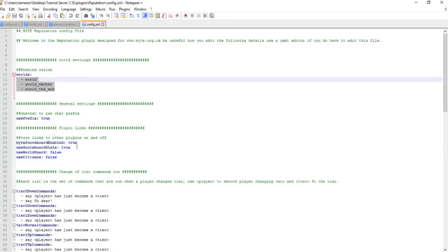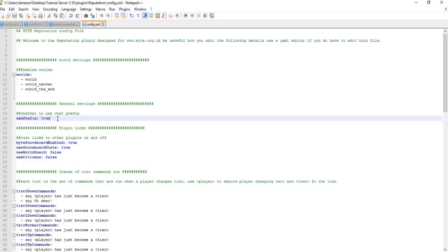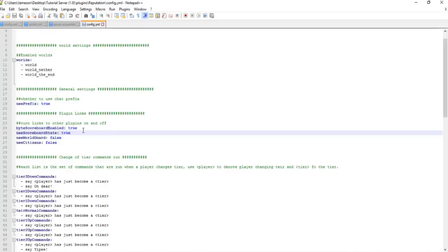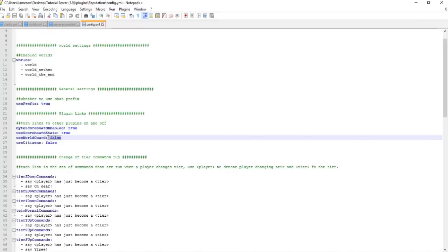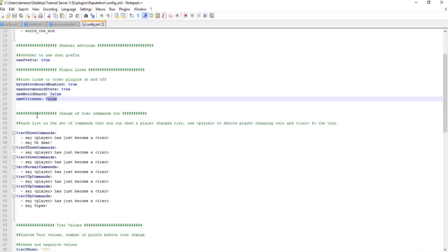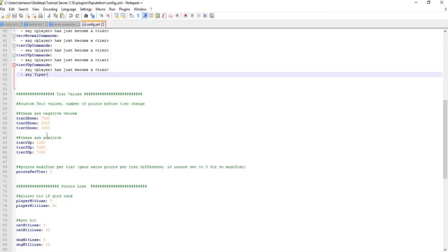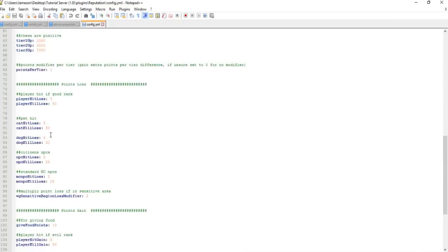In the config.yml inside the plugins folder, you can change what worlds this is enabled in, whether it uses the tier as a prefix in chat, and what plugins work with it — like scoreboard, WorldGuard, and Citizens, which you set to true. There are also events for when players move up or down a tier. Keep in mind there are negative tiers too — negative 1000 is a tier — and you can change how many points are required for each tier.